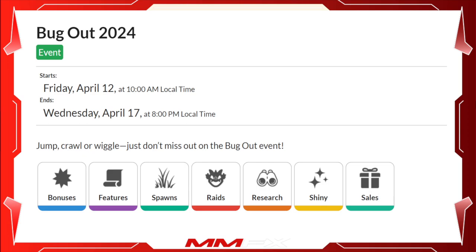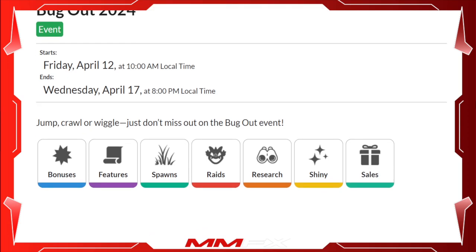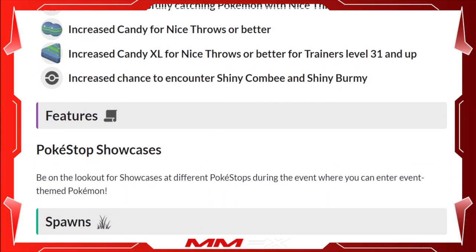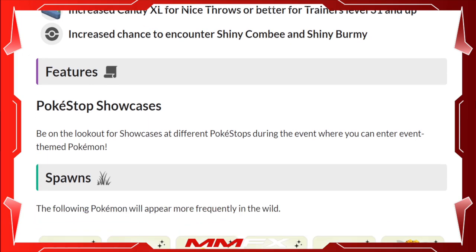This event starts on April 12th at 10am and finishes on April 17th at 8pm. The bonuses include 2x XP for catching Pokémon with nice throws or better, an increased candy chance for nice throws or better, increased XL candy chance for nice throws or better, and an increased chance of getting a shiny Combee or shiny Burmy. Pokémon showcases will feature Combee, Burmy, Wormadam, and Vespiquen.